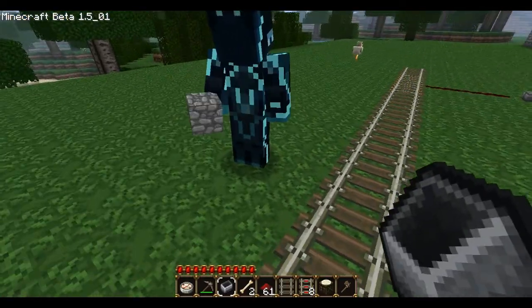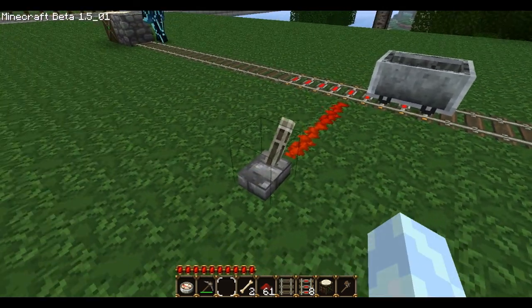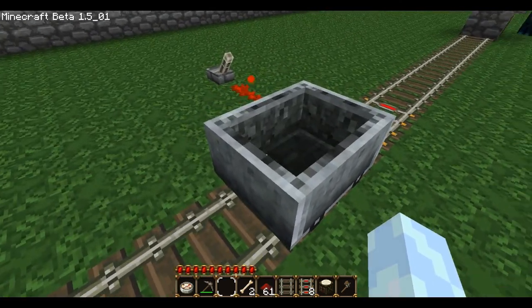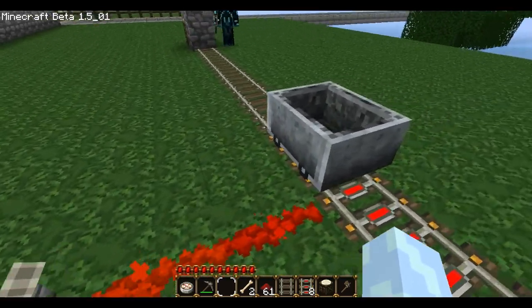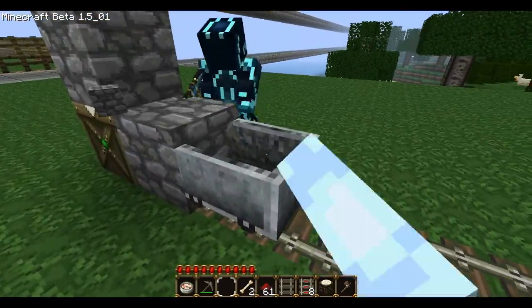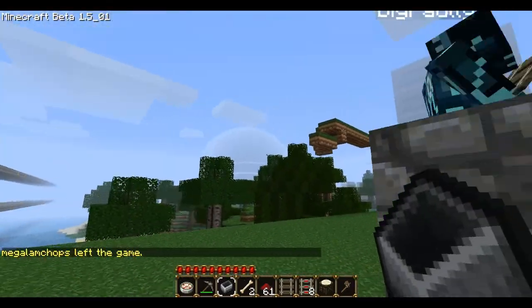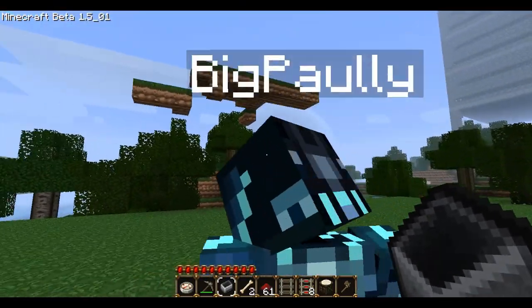Is that because of the Mine Cart Mania plugin doing that? No, that's a powered rail — it's turned on. If you turn it off it won't work. Yeah, but if it's turned on, wouldn't it go forward? I think it might be Mine Cart Mania interfering. But yes, as you can see we have powered rails. We got weather, achievements, a little bit of performance gains, and I'm going to end this video here.